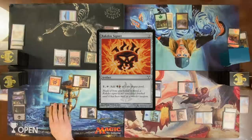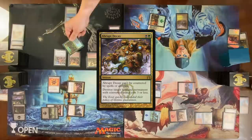Second main phase — play a Swamp and cast an Arcane Signet, then pass my turn. End of your turn, I will Abrupt Decay your Ouphe. I don't know why Nate Abrupt Decayed the Ouphe there — he's the only one with no artifacts in play, so it seems kind of strange.